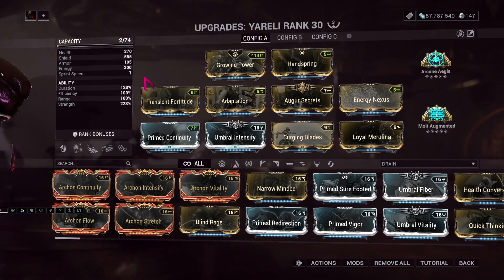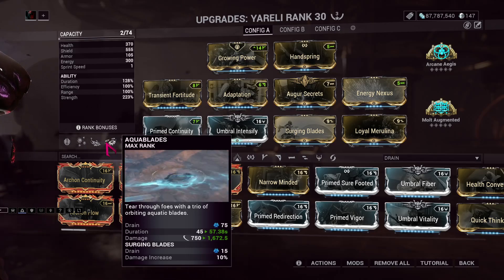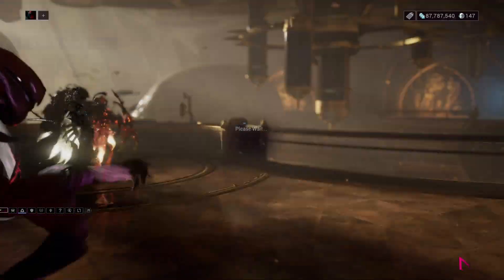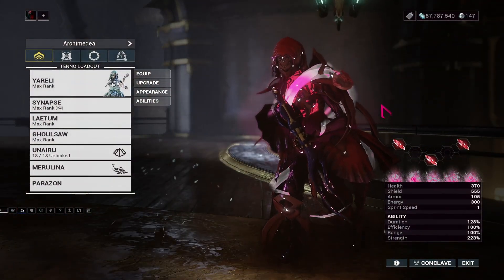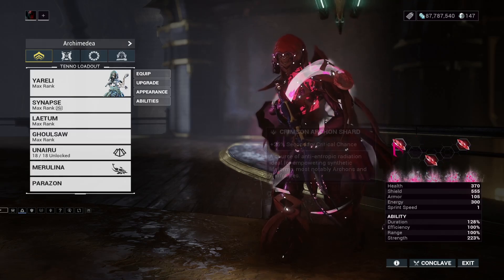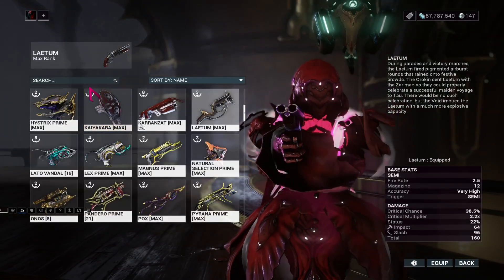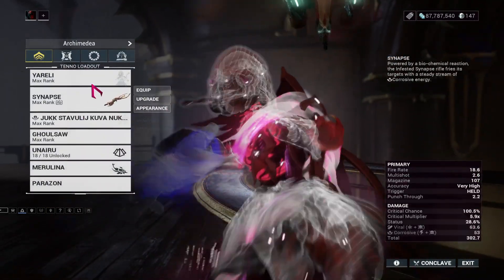The build is moderate duration, a little bit of duration, a lot of strength. I have no idea how well Aquablades are gonna work here because abbreviated abilities is back with a vengeance. I have three Archon Shards, all for secondary crit chance, which is making me consider using Nucor instead of Latum — so I might as well.